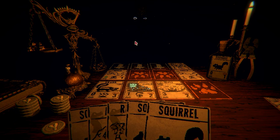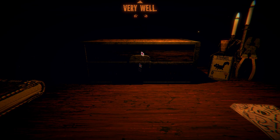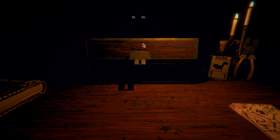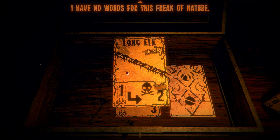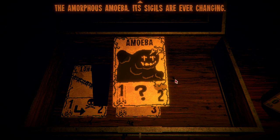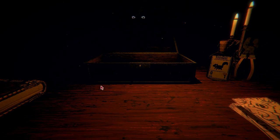'Let me relight your candles.' Alright, now we're moving on into the next area. 'You may choose a rare card.' Amalgam — canine, hoof, reptilian, feathered, insectoid — the amalgam is all. Long elk — I have no words for this freak of nature. An amoeba — the amorphous amoeba, sigils are ever changing. Let's go with the long elk.